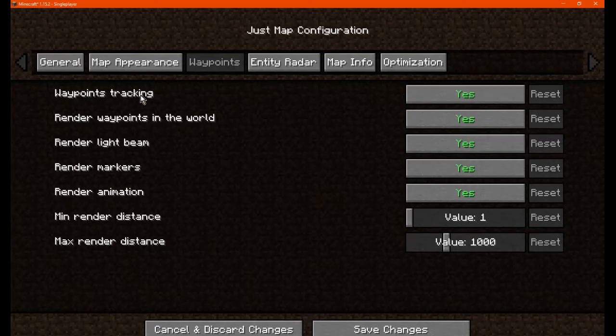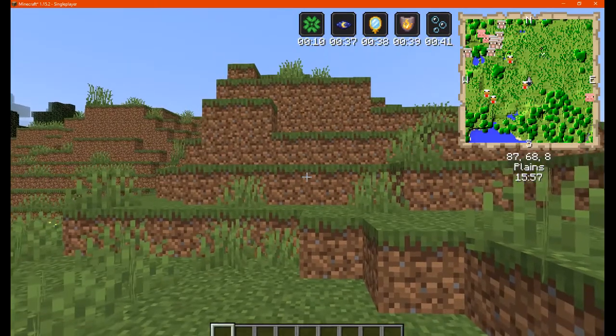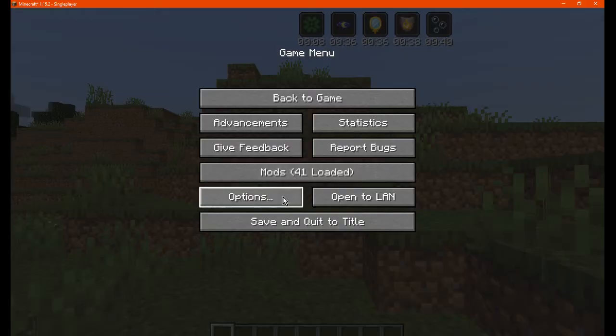Next we have waypoint tracking, rendering waypoints in the world, light beams and so on. We'll actually try adding some waypoints. I'll have to check some controls first though.